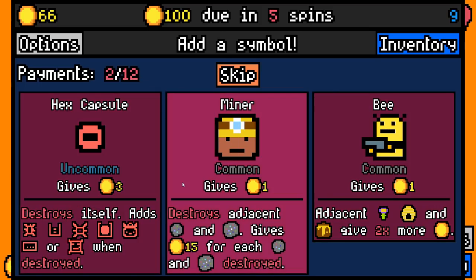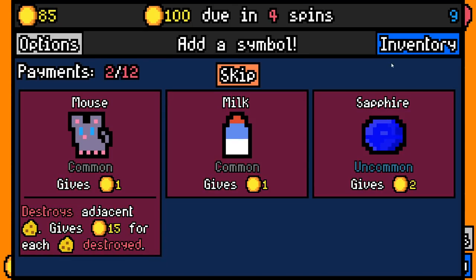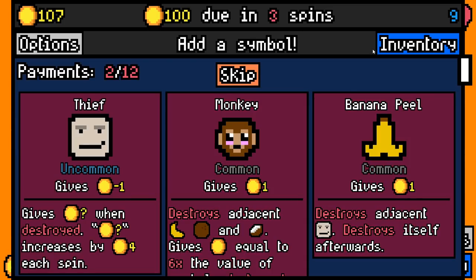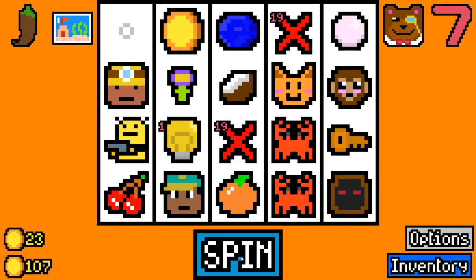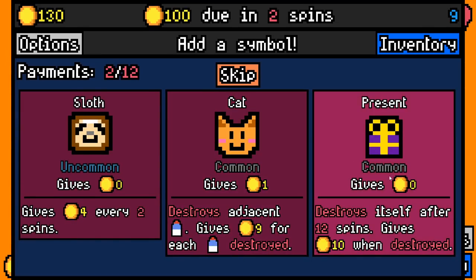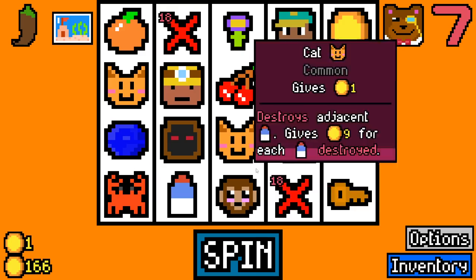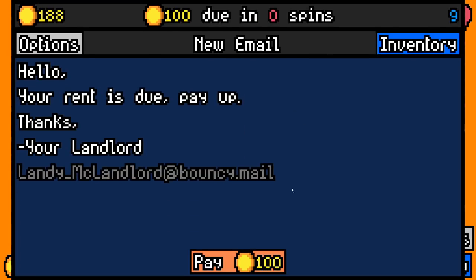Destroys itself, adds one of those. I'm going to just take a bee for now. We're going to grab a sapphire — there's a very important reason why, and if you've watched the last few videos you'd understand. We're going to pick up a monkey. We've got a coconut half on the board, it'll be able to eat coconuts and bananas for us. Here's another cat, I'm going to have to pick that up.